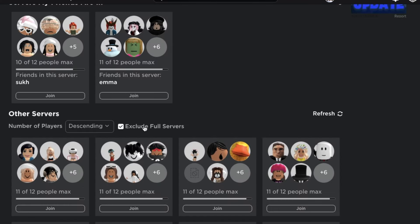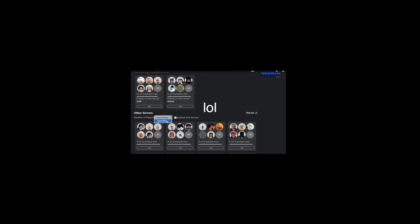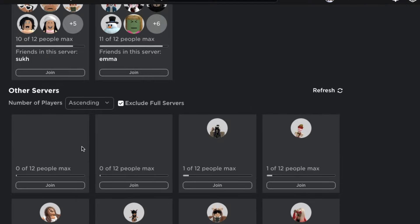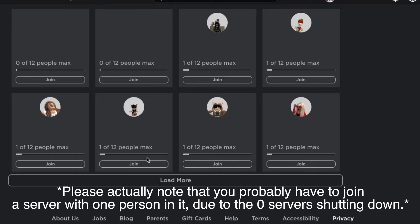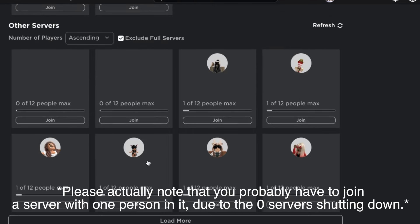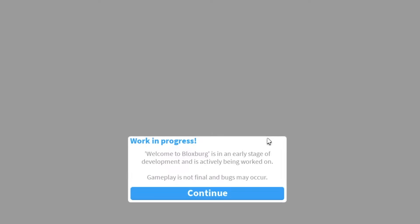Now that you've done this, go to Descending and press Ascending. As you can see, you'll see a couple of servers — sometimes it differs depending on the time of day. For me it shows 0 to 12 players max, so we're gonna join that.